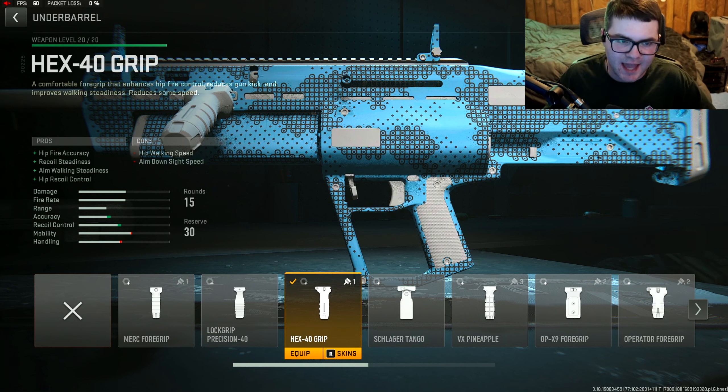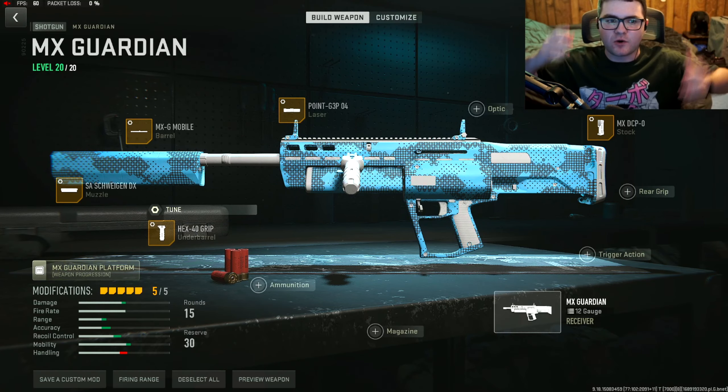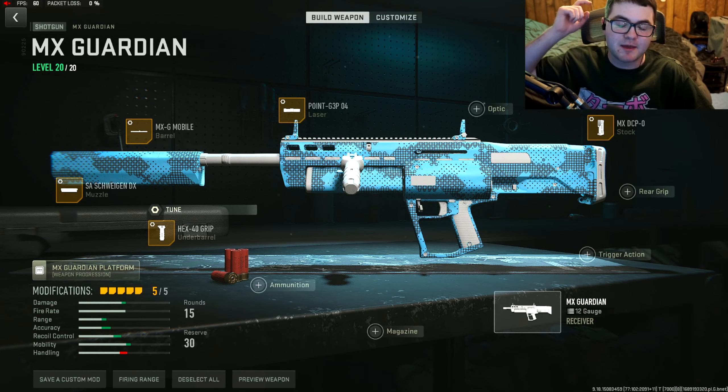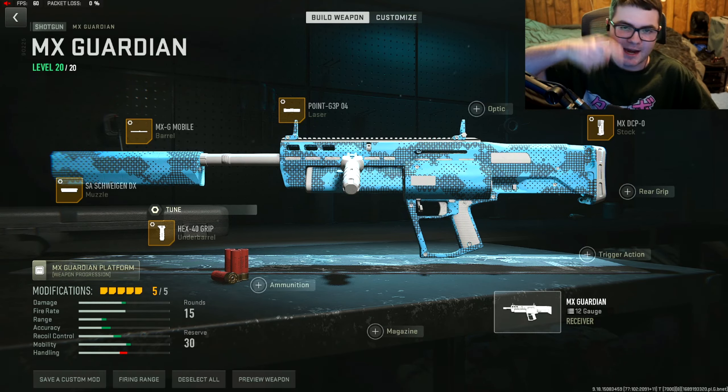The last attachment - since there are no magazine options - is the Hex 40 underbarrel grip for hip fire accuracy, recoil steadiness, aim walking steadiness, and hip recoil control. Tune it with maxed out hip fire accuracy since you're going to be spraying and praying with a shotgun, and a little hip recoil control. That is the full MX Guardian class setup - use it in game and enjoy the gameplay with this busted shotgun.